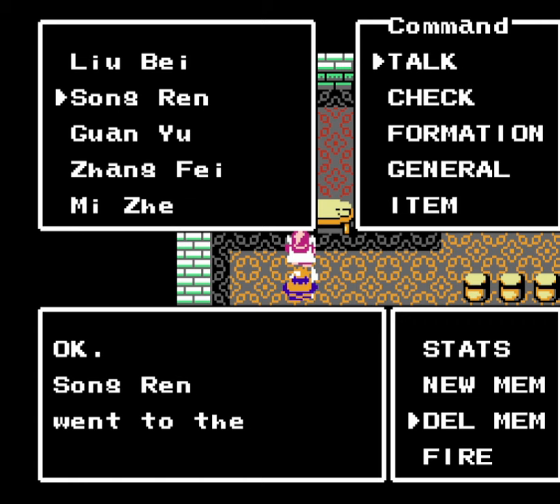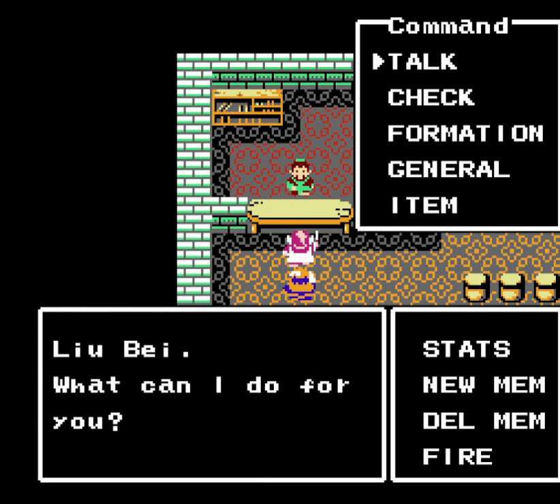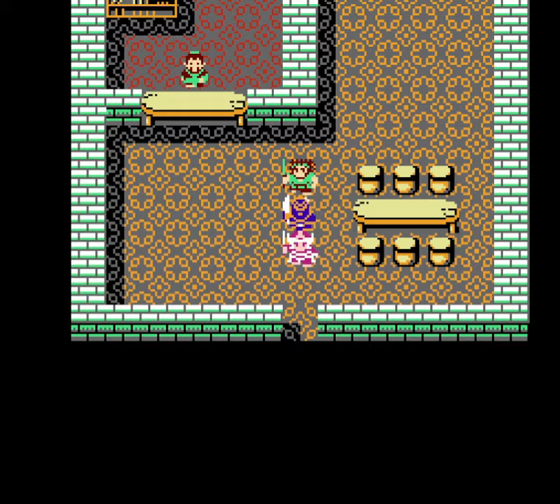I could bring them back later with the new member command, or permanently remove them from the party with the fire command. But I don't want to do that because if I did, I could encounter them later in a random battle. So we'll just leave them here and they'll be fine.